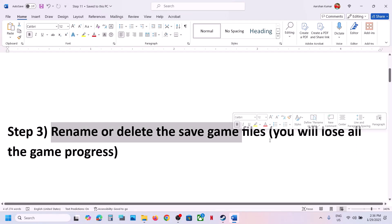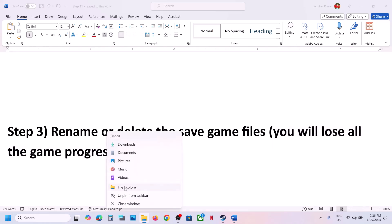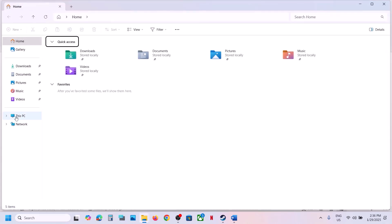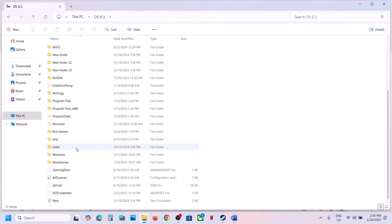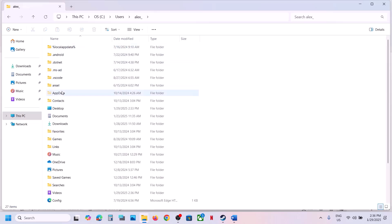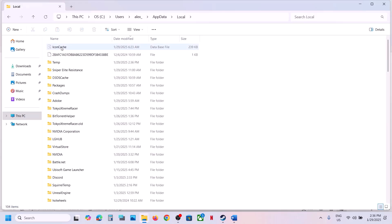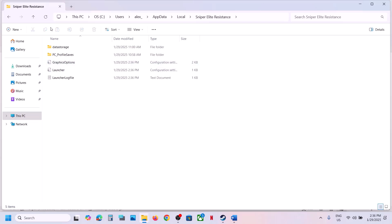The next step is to rename or delete the save game files. Note: when you rename or delete these files, you will lose all game progress and have to start from scratch. Open File Explorer, go to This PC, open C drive, open the Users folder, open your username folder, then open AppData. If you don't see AppData, click View, select Show, and enable hidden items. Open AppData, then the Local folder, then the Sniper Elite Resistance folder.